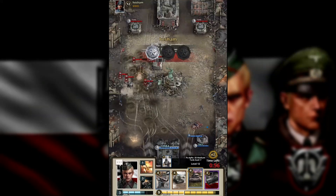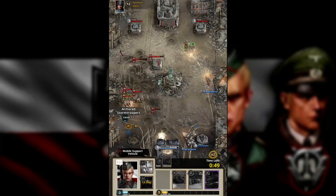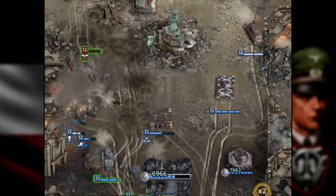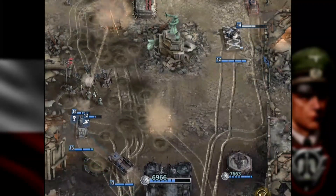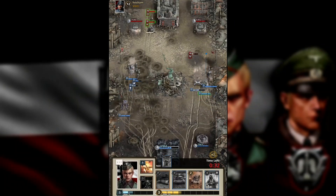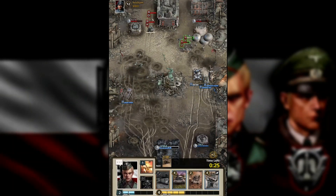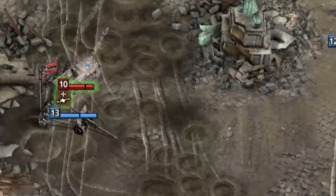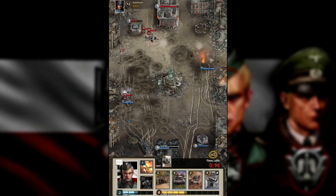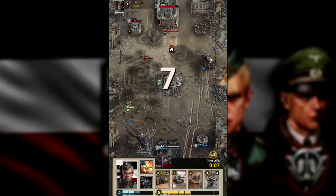60 seconds left. Nice one. Let's go, go, go — and we are going to get that right bunker. Why is he aiming for my HQ? Gustav didn't target my position — we are coming for you.